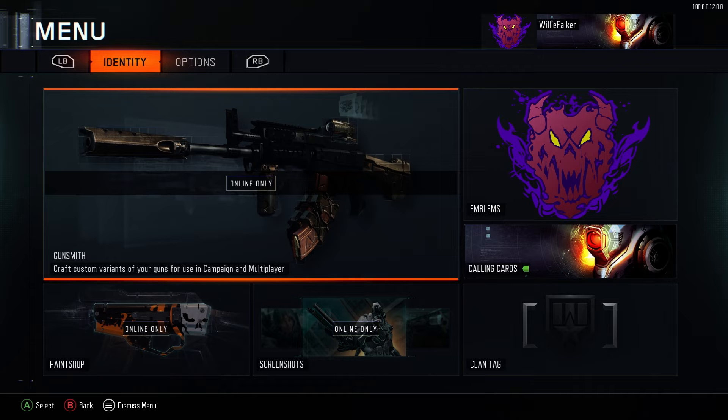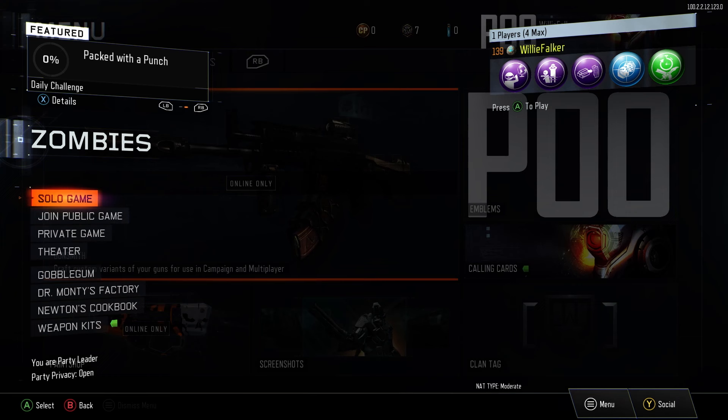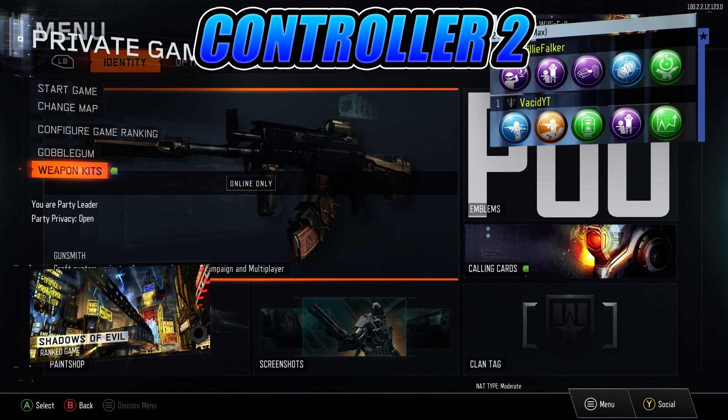Your screen will flash after about 10 or 15 seconds, and you can see in the bottom left corner it says Press A to Start, so press A. Then A again to select Zombies. Once you're loaded in, you're going to want to grab your second controller and press A to connect it to the lobby. On your second controller, scroll down to Private Game.